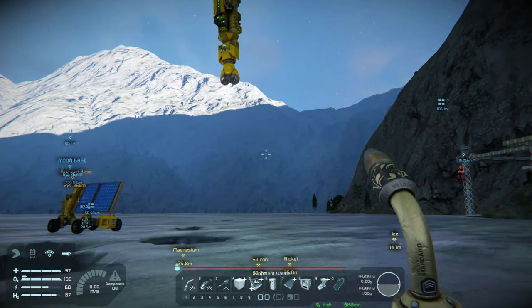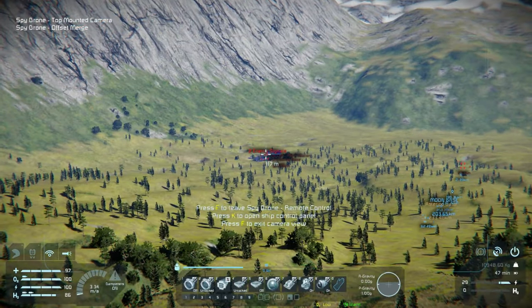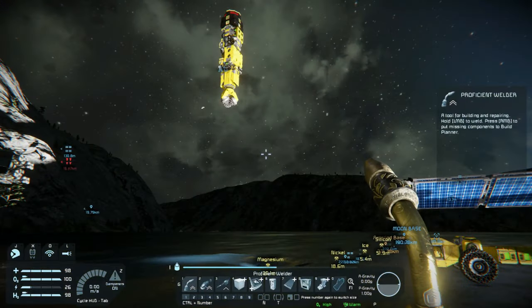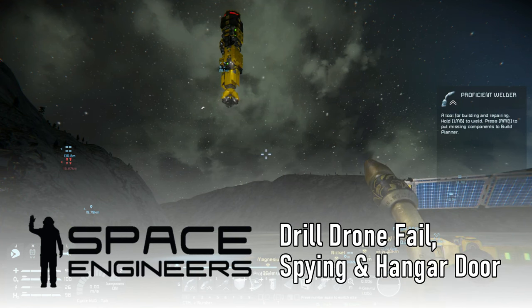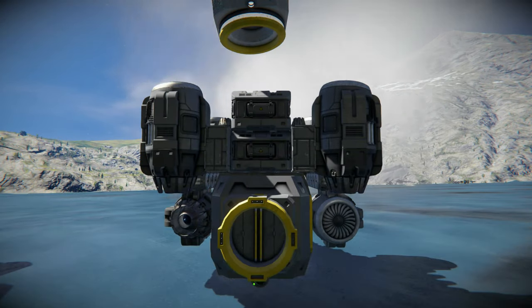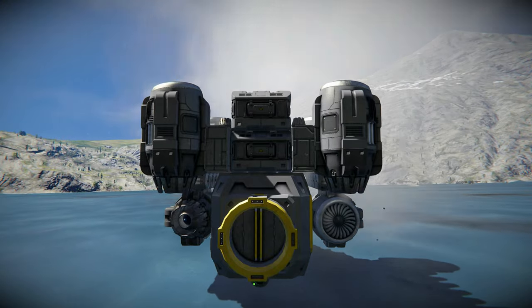Welcome to another episode of the Dadspeed Piracy Server. It's time to start spying on our enemies and probing their defenses. We need to start gathering some of the more hard-to-find resources in a creative engineering way, get our base closed in, and build a welder ship to help with that construction.